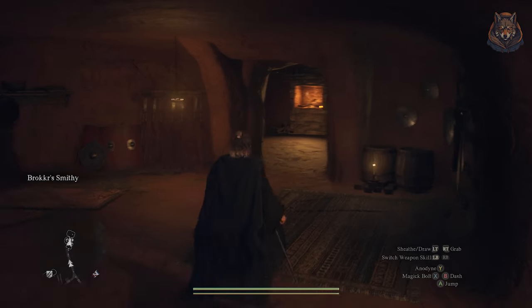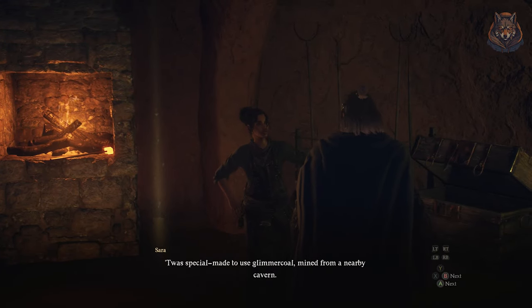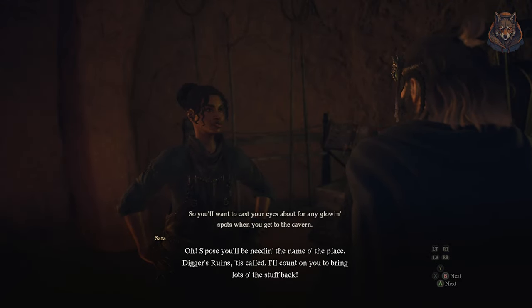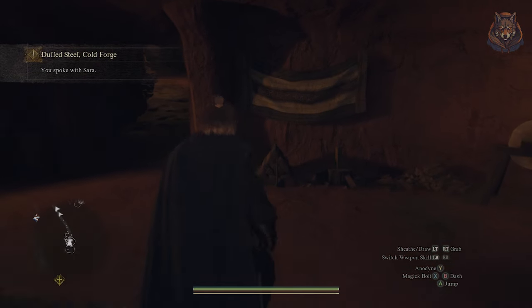Wait for Broker to leave the building and speak with Serra to continue the quest. Serra needs more fuel for the forge and you'll have a new cave location marked on your map called Digger's Ruin. Your objective is to go there and collect a bunch of glimmer coal.